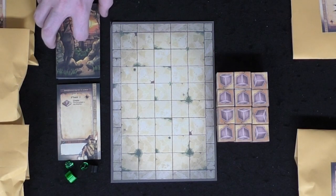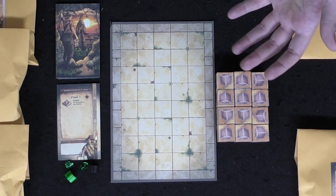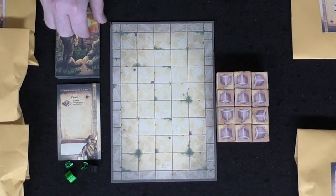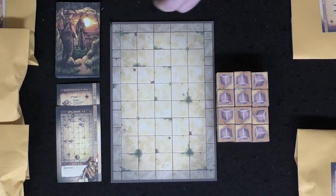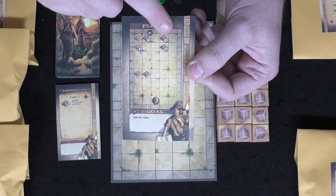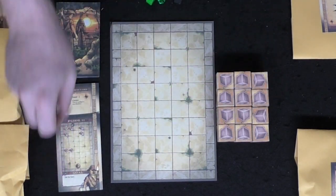To begin, set the board in front of you and flip over the first card. The first card indicates what references you'll need. For the first simple floor you're only using crates, which can be pushed, dropped, and climbed on. Keep that reference card aside so you can see what they do, then take the next card — that's your setup for floor one.